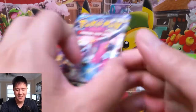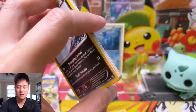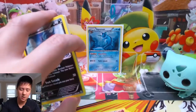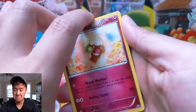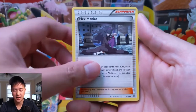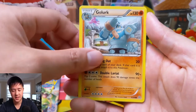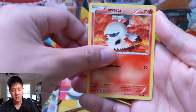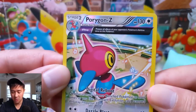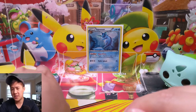Moving on to Ancient Origins for pack number two. The tin also has Jolteon and Flareon versions so definitely look forward to seeing those opened as well. From Ancient Origins we have: Whimsicott, Hex Maniac, Blossom, Malamar, Porygon, Lugia, a Spinner rack, Larvesta, Porygon-Z — the Ancient Origins full art variant is pretty cool — and a Vileplume. No GX or EX pulls though.